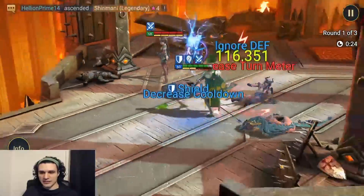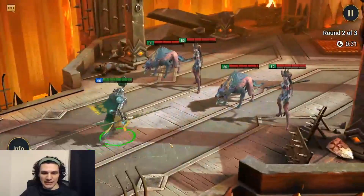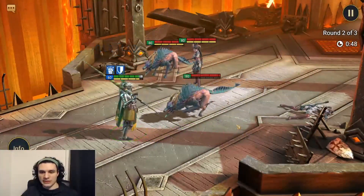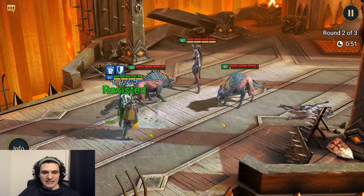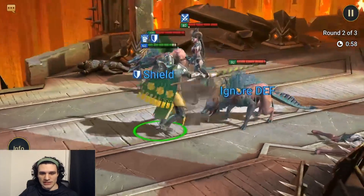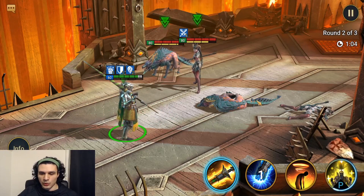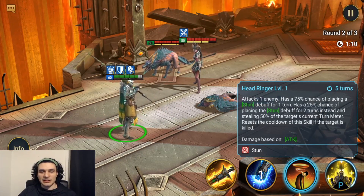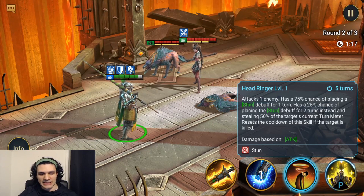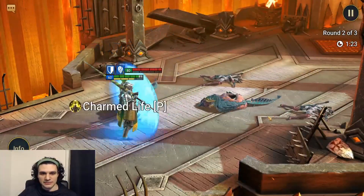We can see the damage ramping up: 116,000, another block damage there, then 183,000. Using the A3 Head Ringer hit for 121,000. He did have low speed so the enemy got a turn, but on the A1 two-hit we saw 27,000 each — not quite enough to one-shot Brutal 12-3. Importantly, by killing targets we are resetting the cooldown on his A3, which is a really cool mechanic for farming. Let's use Head Ringer again for 102,000.